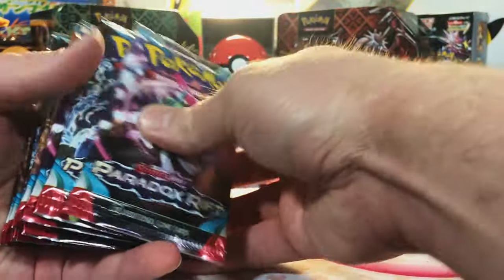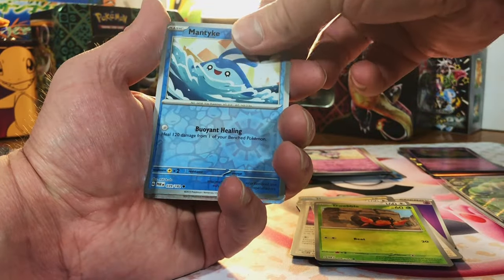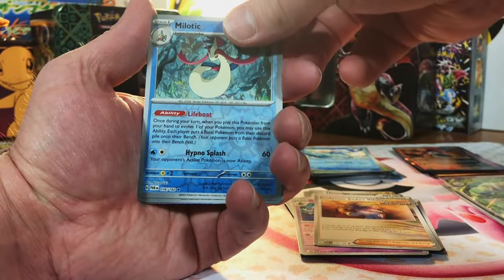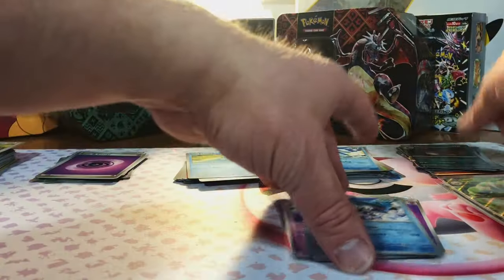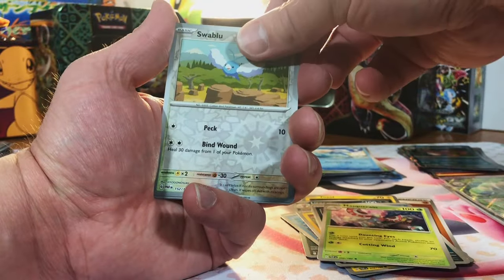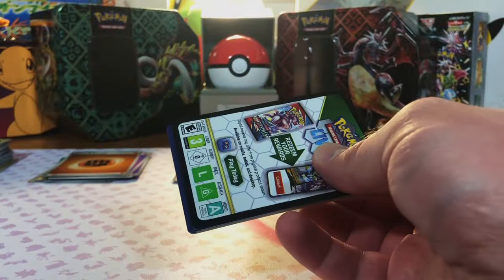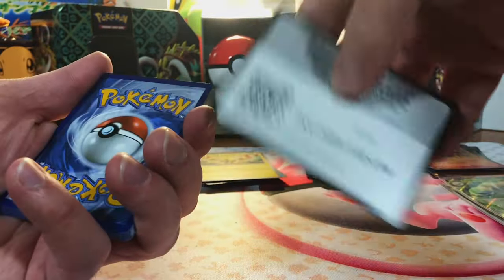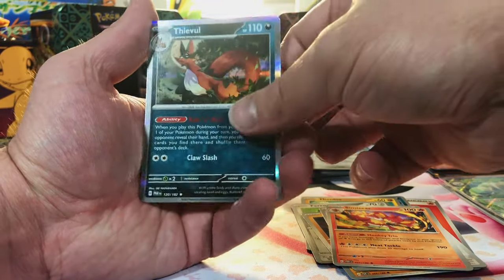Now we'll get into Paradox Rift — we got ten packs. Dwebble, Manteich, and Ironmoth Hollow. Milotic, Chien-Pao, and Thievel Hollow. Dang. So far we do not have a good showing. Swablu, Phoebe, and Canyon Hollow. I am hoping for the best. Dottler, Honedge, and Thievel Hollow. This is just not going well.